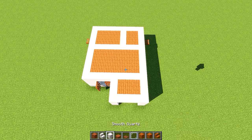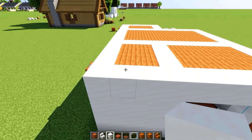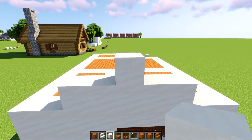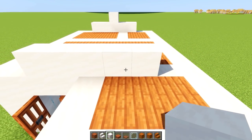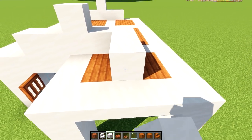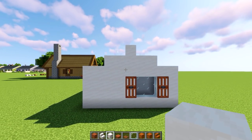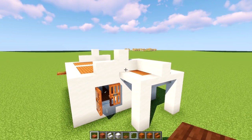Now grab some smooth quartz and move to the back. Count from the corner: one, two, and on the third one place one, two, three, four, and five — leaving two blocks on each side. Then one in the middle, and do the same on the other side. From the last block, go one, two, and three. From the top it looks like this, but easier to see from the back. Next step is to get the roof in place — this might be a little bit tricky.